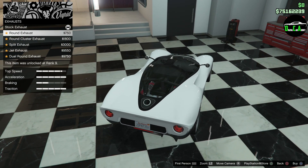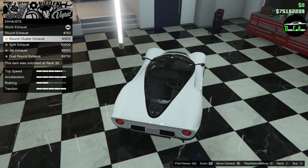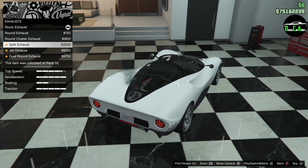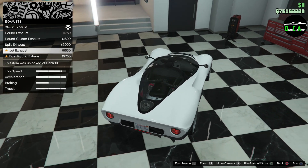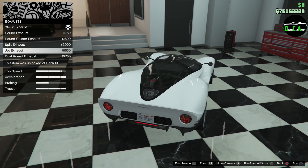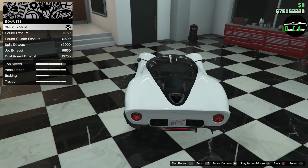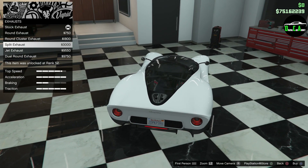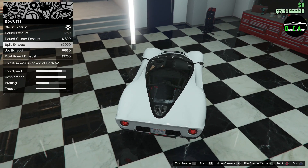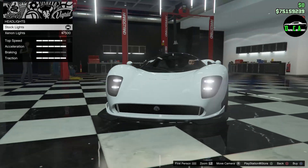Engine exhaust: round — I don't like that. Round cluster, triple — that looks a little weird. Split — that looks nice, kind of like a McLaren Senna. Jet exhaust, that's interesting looking. And then dual round. I really like the stock one but the Senna exhaust is pretty nice. I love the split down the middle — it kind of matches the line at the center of the doors. I like that, let's do that.